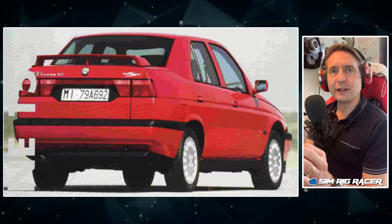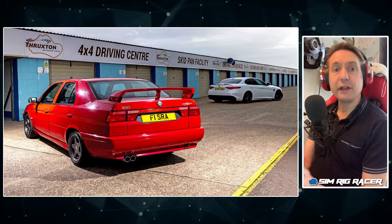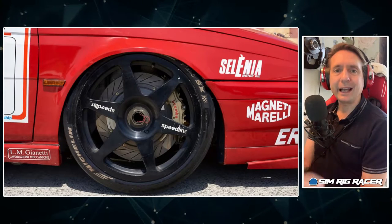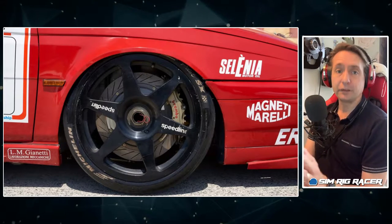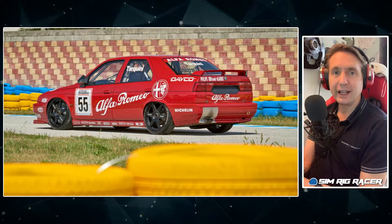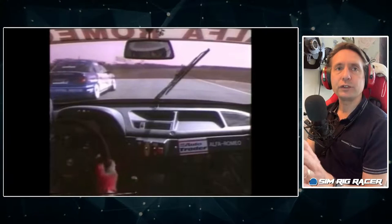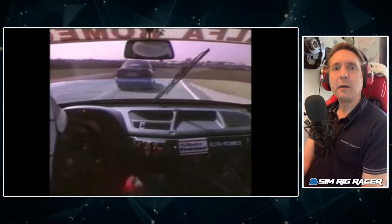But then Alfa decided to come along and introduce aerodynamics — wings and splitters — which ultimately gave them an advantage. It wasn't strictly by the rules; a little loophole was found. They did produce a road-going version, the 155 Silverstone, but it came with all the wings and splitters in the boot, which could be fitted either by the dealer or the customer. It didn't actually come from the factory in that spec, so it wasn't against the rules — more against the spirit of the rules.